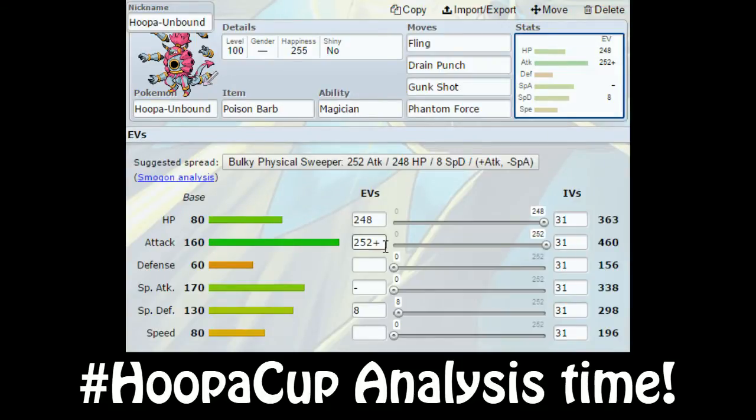The EVs are quite standard. You want your HP to be uneven just in case you get poisoned, so that you can live one more turn longer. I put the remaining points into Speed just to outspeed other Hoopas. Fairly standard EVs, nothing too special.